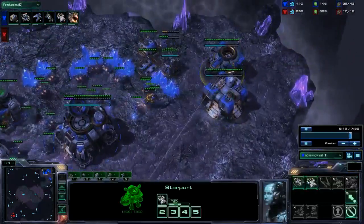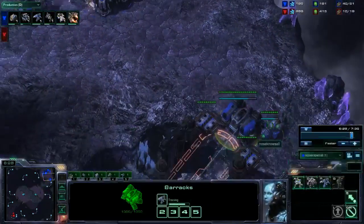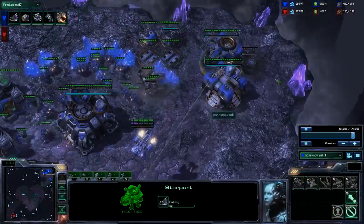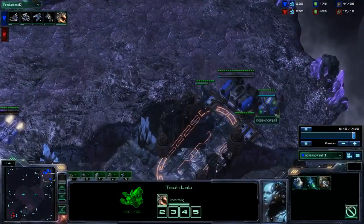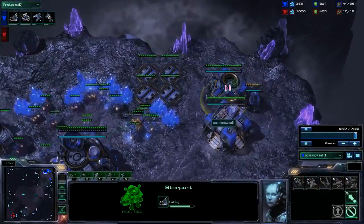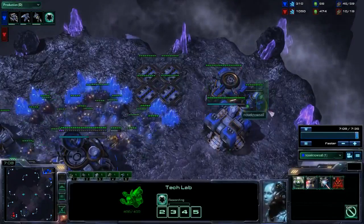As soon as the Starport's finished, you make the Medivac, and then you're getting ready to push with as many Hellions as you can, as many Reapers as you can, Reaper Speed, and your first Medivac. They all line up pretty evenly. As soon as the Medivac pops out, you start a Tech Lab on the Starport — or you can swap it over after Nitro Packs finishes, personal preference. As soon as that finishes, you get to start Cloaking and your first Banshee. Always prioritize Cloaking first, but then you get to start your next Banshee instantly.